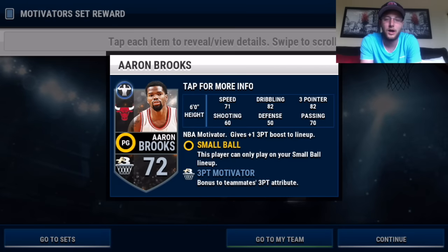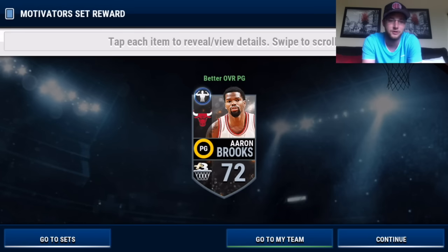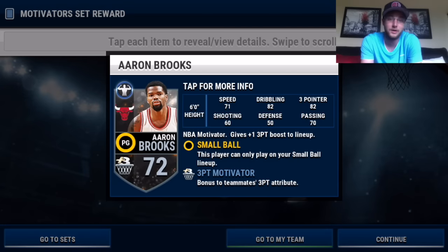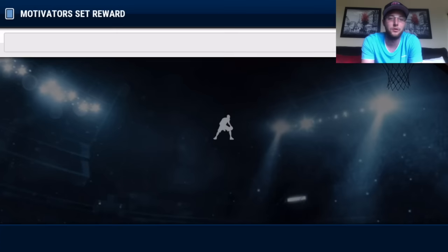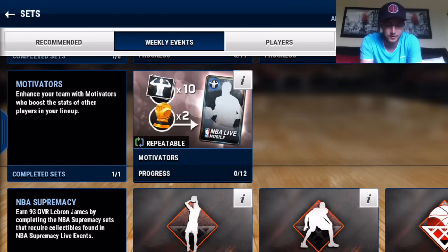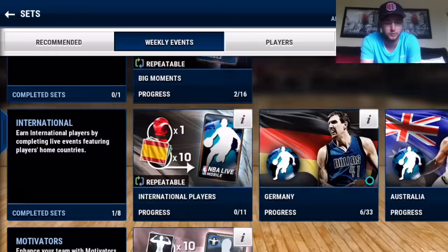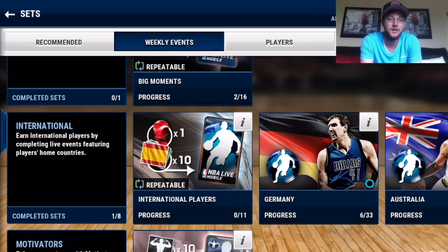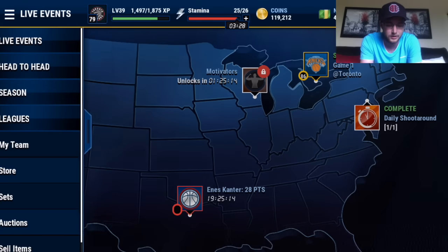We got Aaron Brooks! 72 overall, but decent stats — 82 three-point shooting, 82 dribbling, 60 shooting, and he gives a three-point boost as well. For a silver player, pretty good. Low overall actually puts you against lower overall teams too, so not the one we wanted, but not bad.